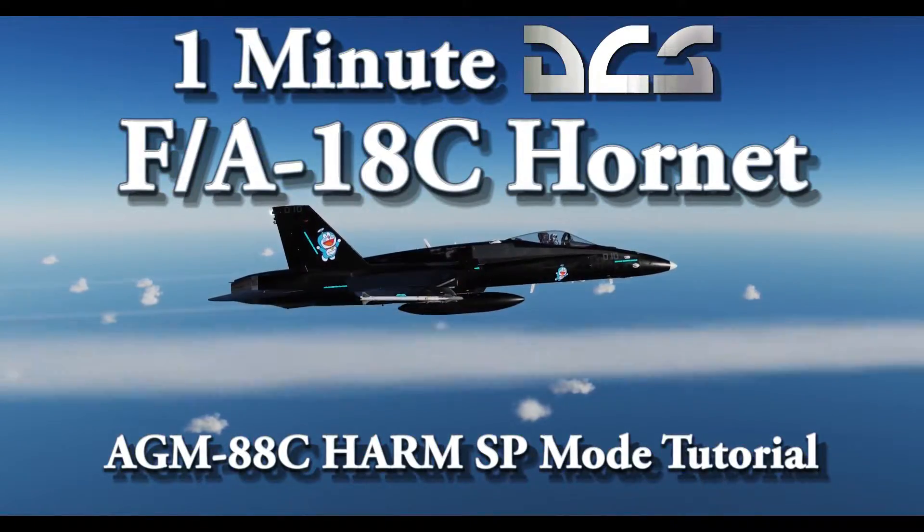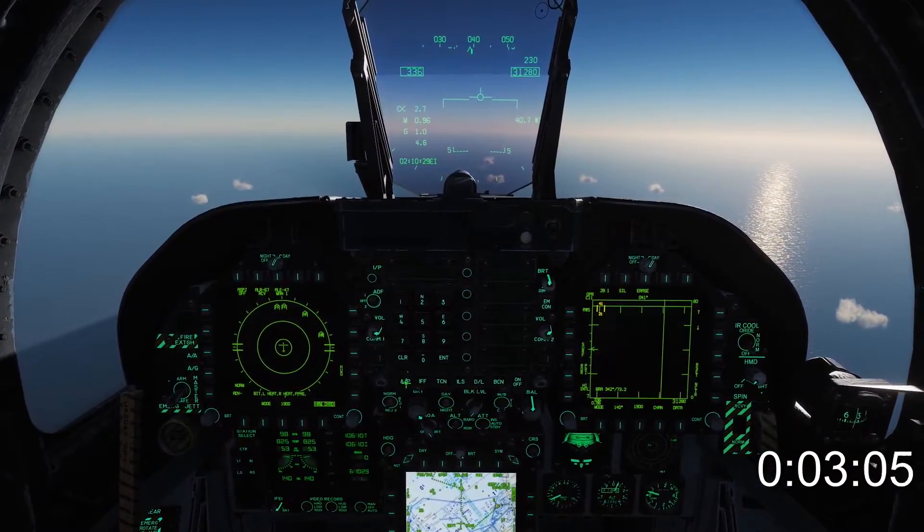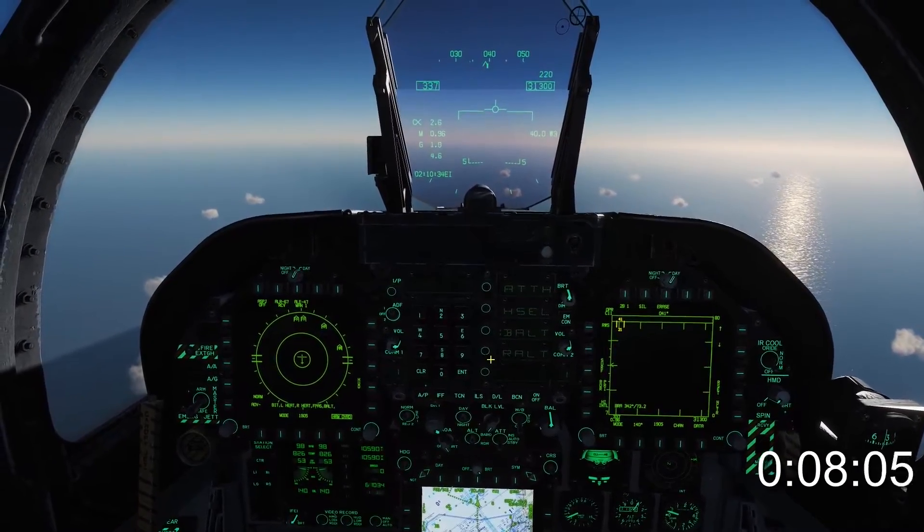This time we're covering the HARM in self-protect mode. When you use the HARM in self-protect mode you have two friends: speed and altitude. Like making love with an ugly person, the higher you are and the faster you go the better the outcome.